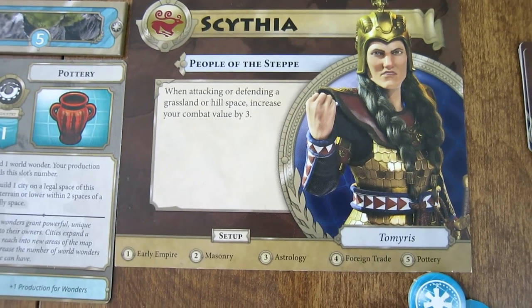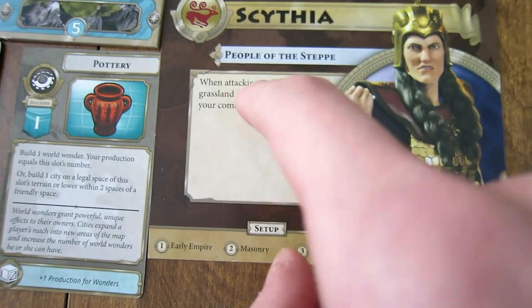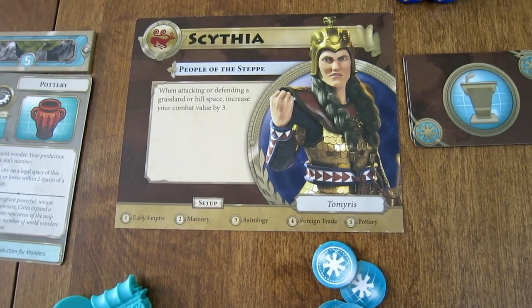This is your leader sheet. It has a picture of the leader, the name of your country, and here is your ability. At the bottom, it tells you what cards start out in which Focus Row slot at the beginning of the game.